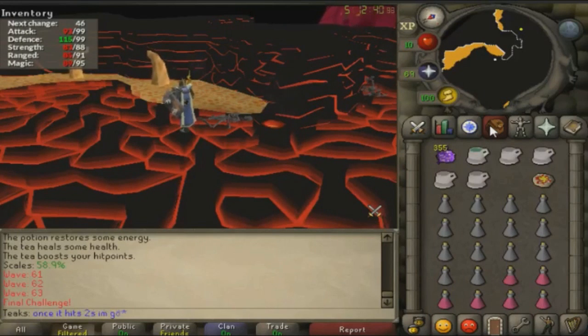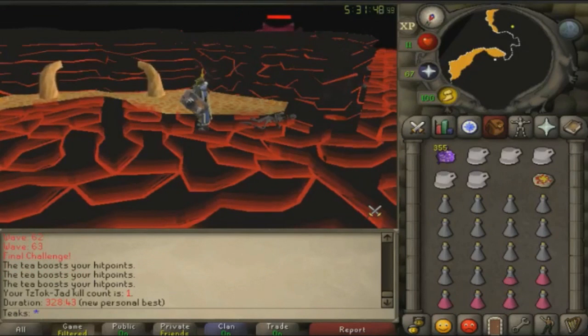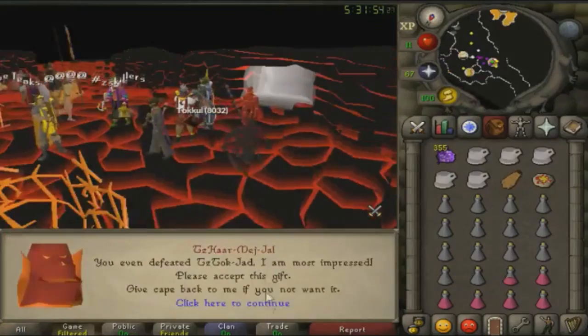In my game, I had to poison Jad four times before he died. Right after the fourth time, about 15 seconds in, Jad ended up dying. In all honesty, it really isn't that much prayer flicking. I did get lucky because Jad was already in a safe spot for me. But either way, if you've done Jad before and stay calm, it shouldn't be a problem. Just focus on your prayers and stay calm.